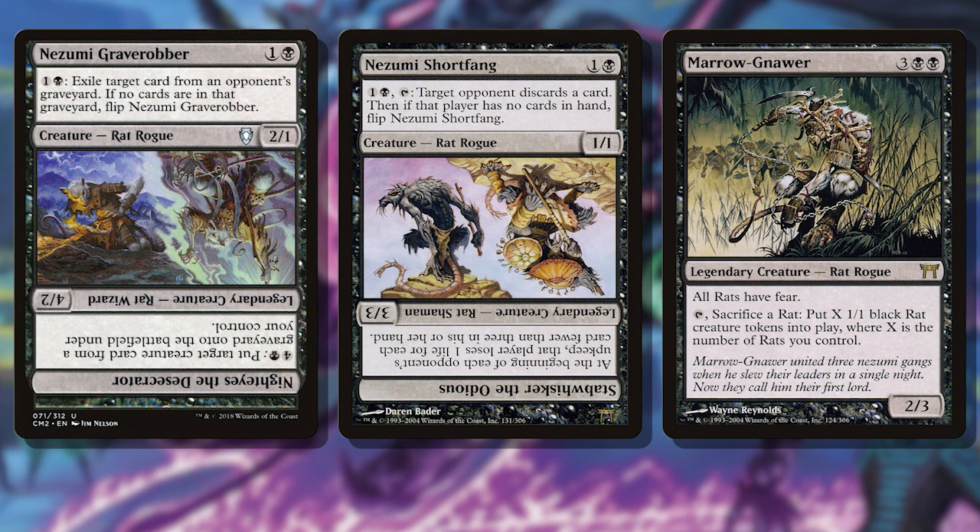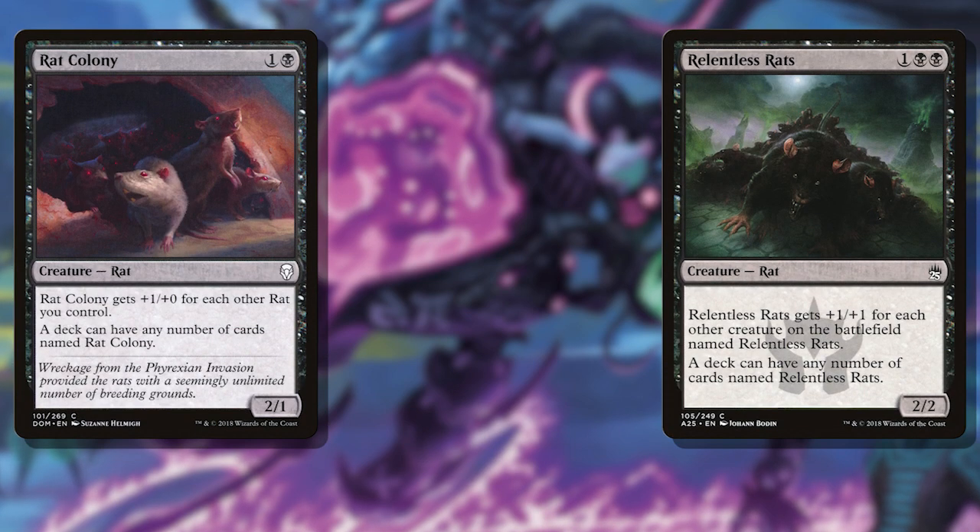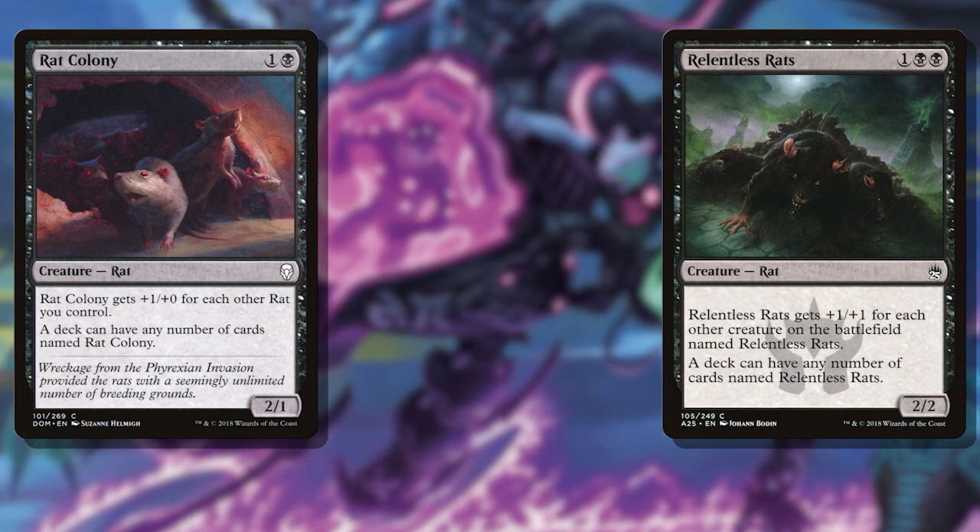The new rats in Neon Dynasty are a little bit better — Mukutai Ambusher, Nozumi Prowler, and Nashi all have 3 power, which is okay, but how am I going to efficiently crew vehicles that need 4 power if I don't have Grease Fang out? That's when I landed on Rat Colony. I faced a toss-up between Relentless Rats and Rat Colony, and the colony won out. Not only is it cheaper at 2 mana rather than 3, but Rat Colony takes all rats into consideration, where Relentless Rats only cares about other Relentless Rats. The extra toughness wasn't a huge concern since most of the attacking was going to be done by vehicles rather than the rats themselves, so I opted to put in a dozen Rat Colonies to make up the bulk of my biker gang.